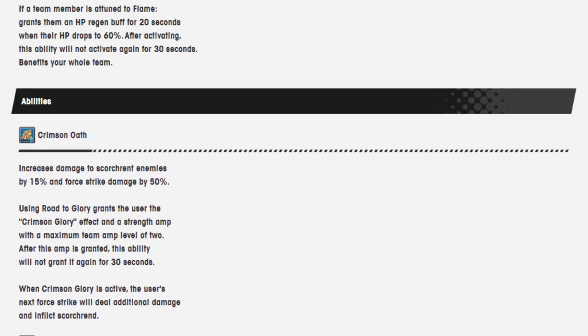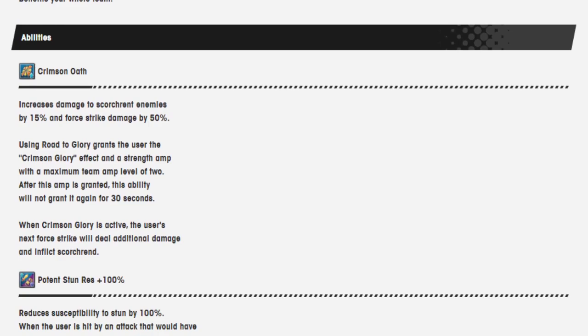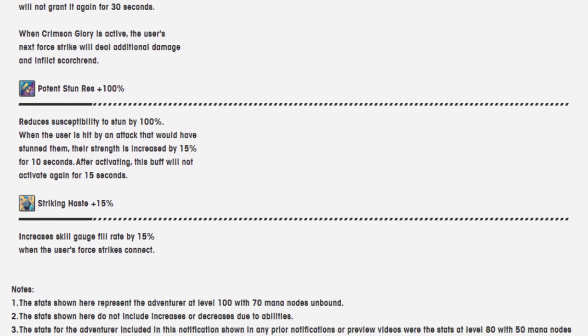Crimson Oath: Increases the damage to scorned enemies by 15% and force strike damage by 50%. Using Road to Glory grants the user a Crimson Glory effect and a strength amp with a maximum team amp level of 2. After you use it, you can use it again for 30 seconds. When Crimson Glory is active, the user's next force strike will deal additional damage and inflict scorning. Opponent's turn resistance is 100%. Striking Haze 15%.